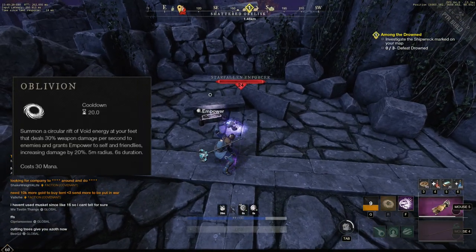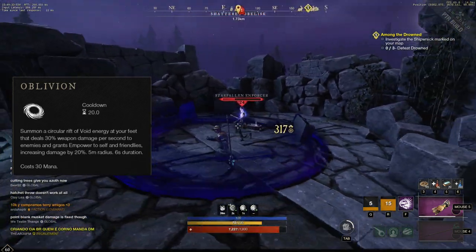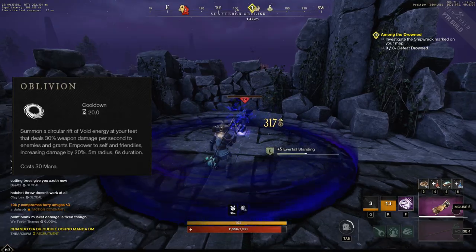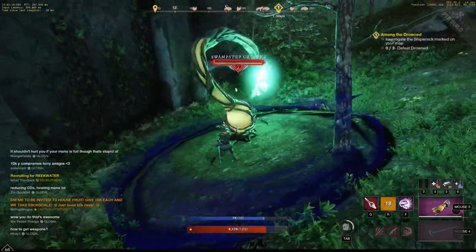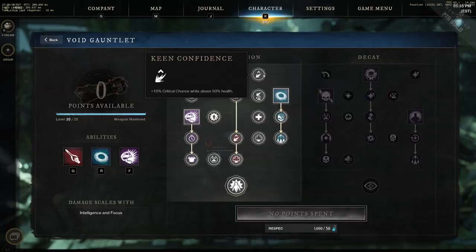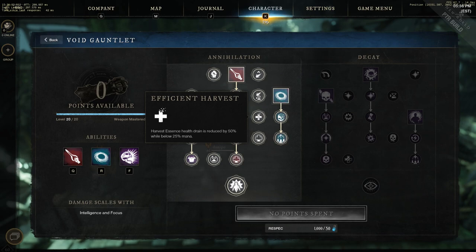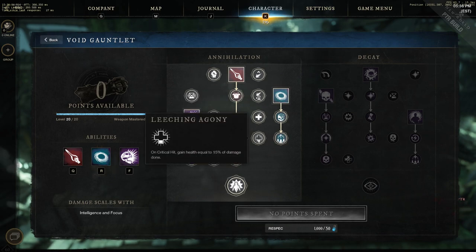Oblivion is the next ability and it is a circle AoE around you, kind of like the Firestaff ability Incinerate. What it does is a damage over time effect, applying void damage to the targets that it hits.